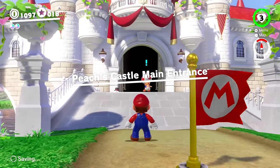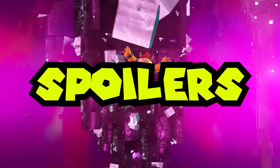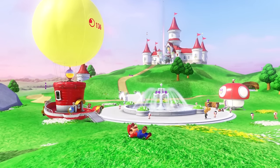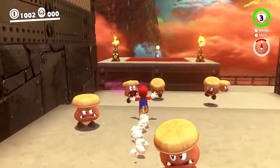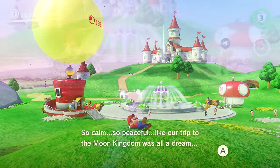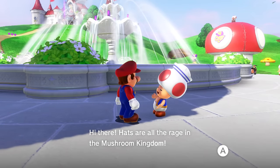So if the Mushroom Kingdom isn't at the start of the game, then where is it? It's actually the last level you unlock from the main story. After defeating Bowser on the moon, Mario wakes back up lying on a hill in the Mushroom Kingdom. This is one reason why I personally think this kingdom's basic aesthetic works so well — after a non-stop, fast-paced adventure through several different kingdoms, the Mushroom Kingdom essentially allows you to return home. It's a perfect place to end the game, letting you return to somewhere familiar despite never actually having come here before.